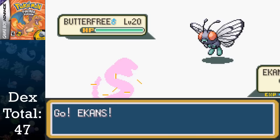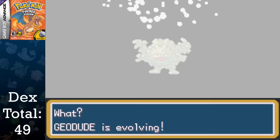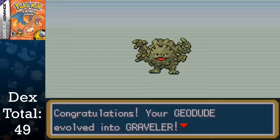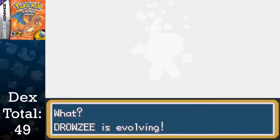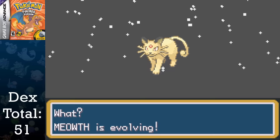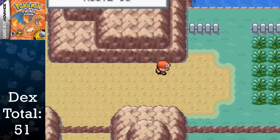Ekans takes over from here, evolving in about an hour and a half into Arbok, and then Geodude evolves into Graveler at level 25 in about an hour, bringing us up to 49 Pokemon. We won't need to obtain Golem due to it needing a trade. This leaves us with the two most difficult Pokemon of the section — Drowzee and Meowth — which really aren't all that bad. These two take a combined three hours to evolve: level 26 for Hypno and level 28 for Persian. And with a total of 51 Pokemon, we can take down Misty. We have 35 hours and 42 minutes on the clock, and we are ready to take down the next section, which is probably the largest one outside of the after-game.